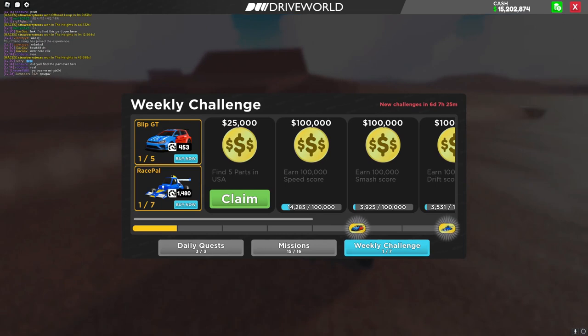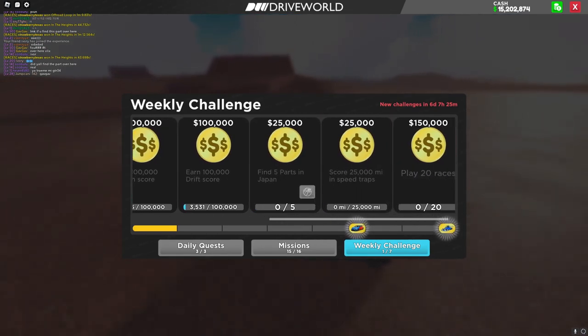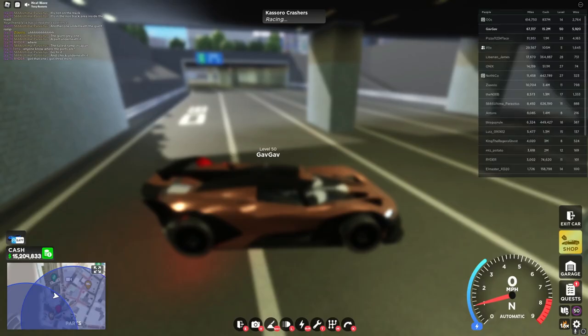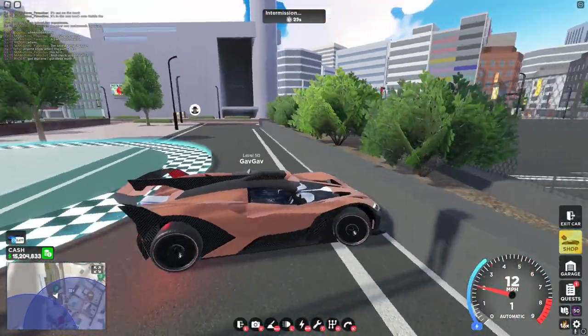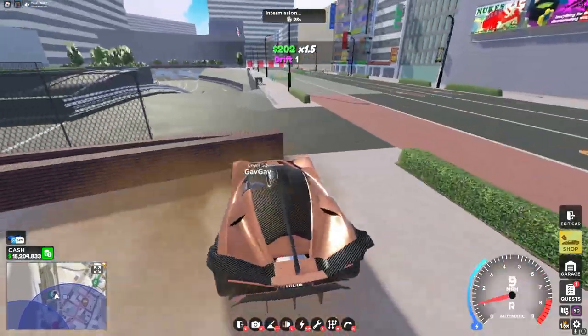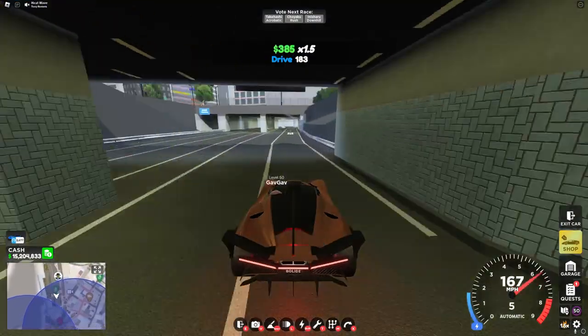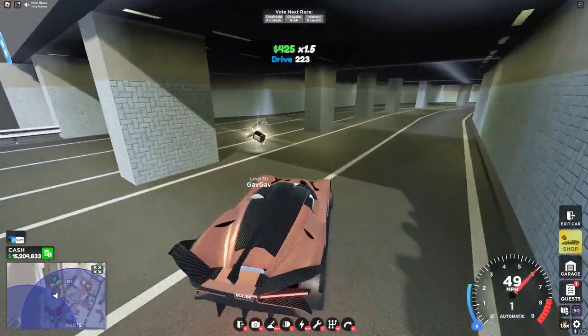Now let's head over to Japan and I'll show you the other five parts. For the first part of the Japan map, head over to this race right here around Japan. Right in between these pillars, you'll see the very first part.